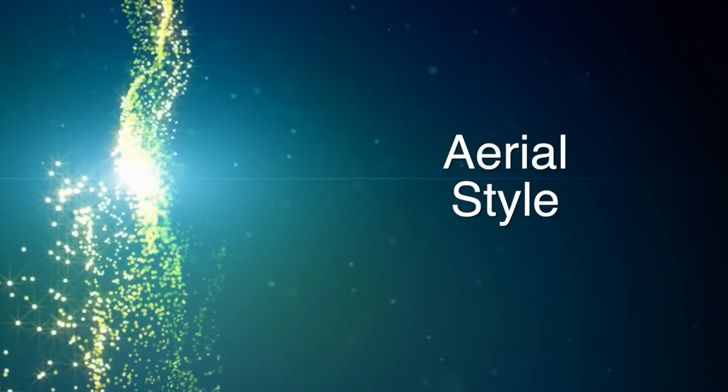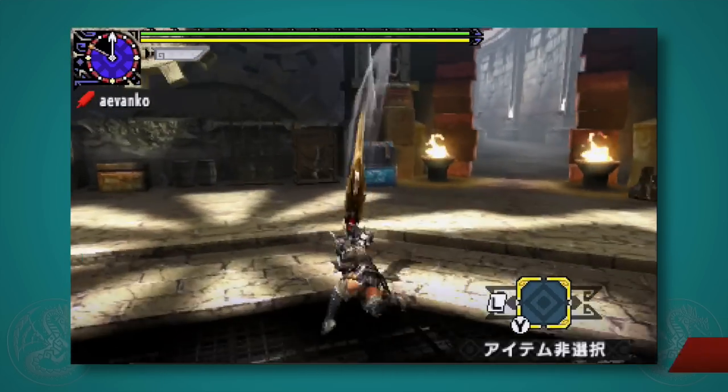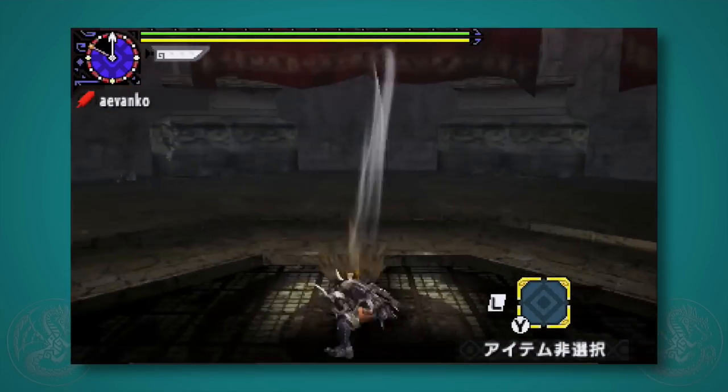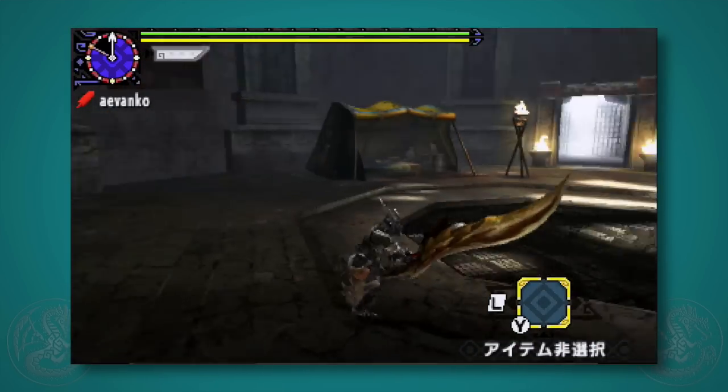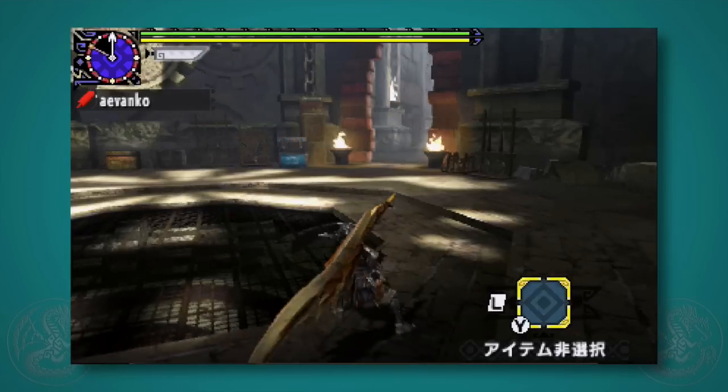Next up is Aerial Style. In the Aerial Style, your draw attack has been changed into a new jumping draw attack — it's super cool, it's fast, it looks cool, and it does mounting damage as well. You lose the ability to do charge attacks on the ground completely — yeah, they're gone.